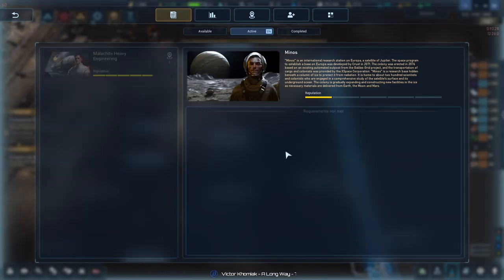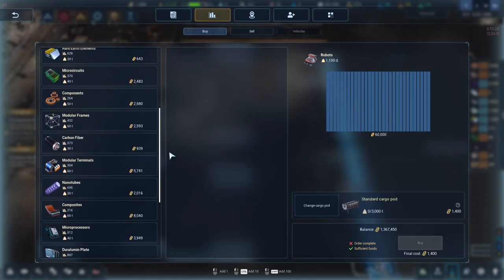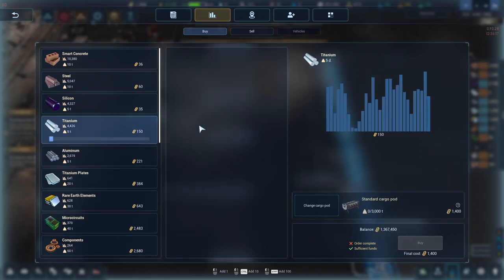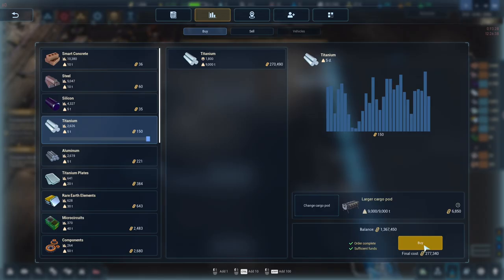We could just buy some titanium in - we've got the money for it. Rovers are capped again, that just keeps happening when I need them. Titanium is quite expensive but I'm going to buy an entire large pod's worth because we have the money. Let's basically almost buy the market out - there's 2000 on the market and we're going to buy 1800.